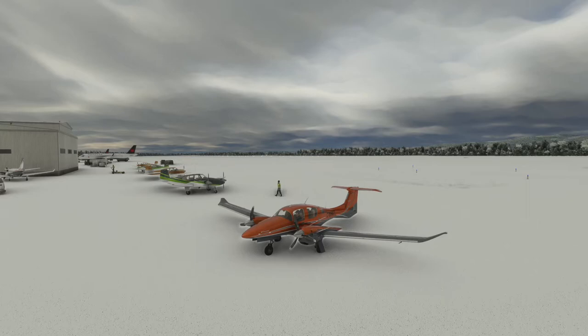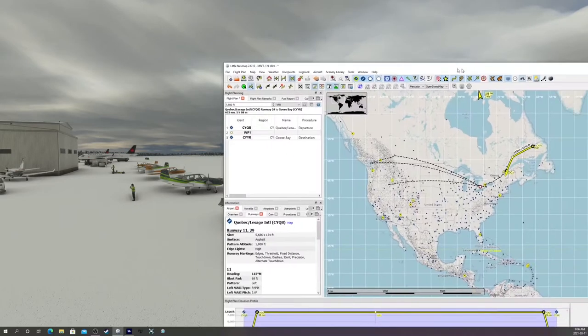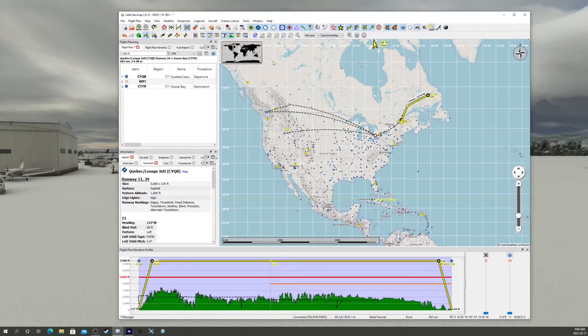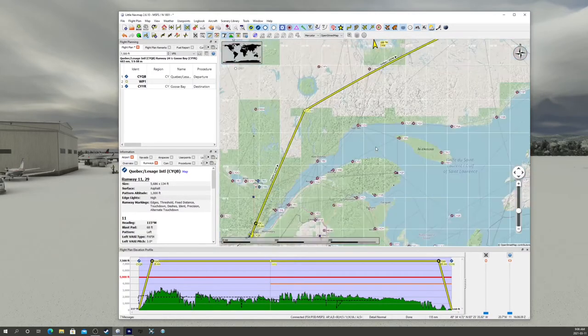Right now the winds are light and we're looking at 5,000 broken cloud. Today we're going to be heading up to Labrador, Goose Bay, and then we are going to hopefully do a second leg up to Greenland. For the first leg I'll just go over the planning for that using Little Nav Map, which is a great planning tool for VFR or even IFR legs.